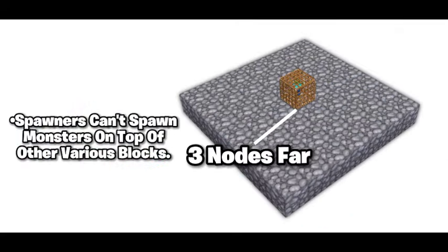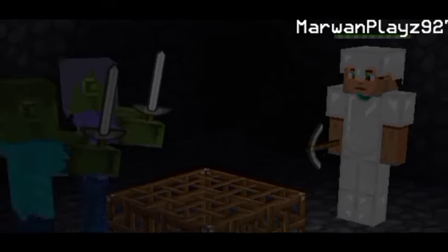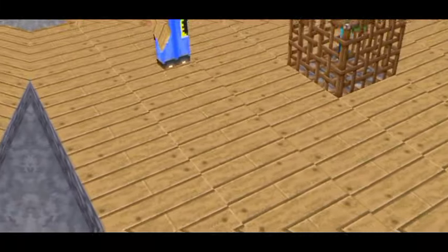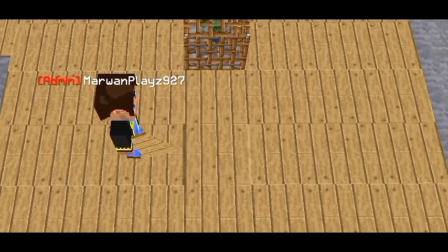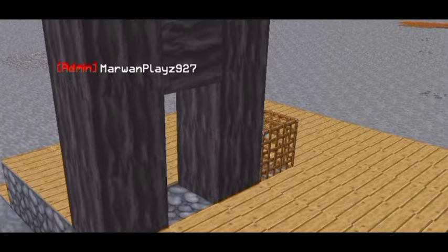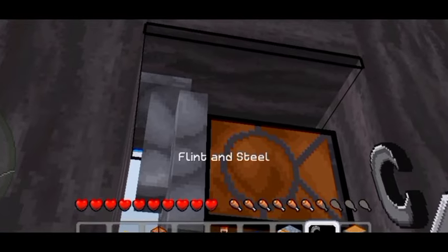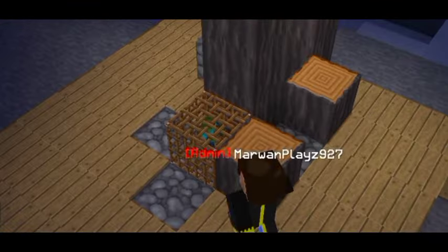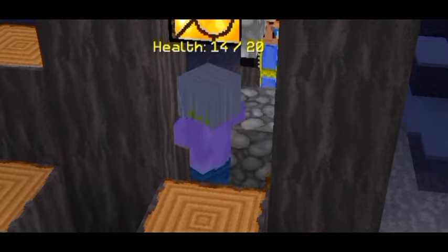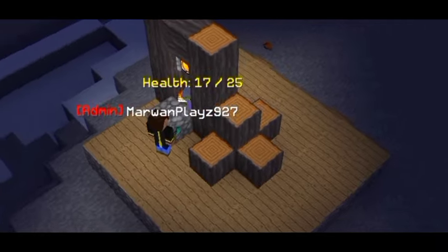When you find a spawner, don't break it. Instead, turn it into a farming machine. First, find a dungeon with a spawner, then turn that dungeon into your farm. Get some microslabs and cover three blocks far from the spawner, including the corners. Then leave one hole without a microslab — that's where the monsters will spawn. Make some kind of roof and wall, and down here add a hopper. Then add a powerful light source on the ceiling and cover up the whole spawner. Now monsters are going to spawn in this gap and drop anything into the hopper for you to collect. You can also add a chest.